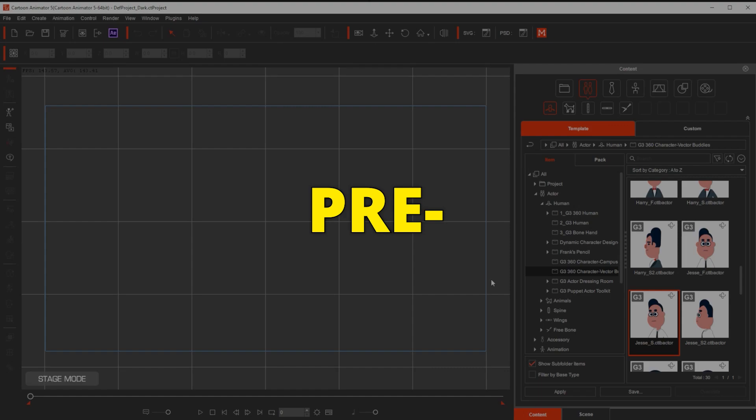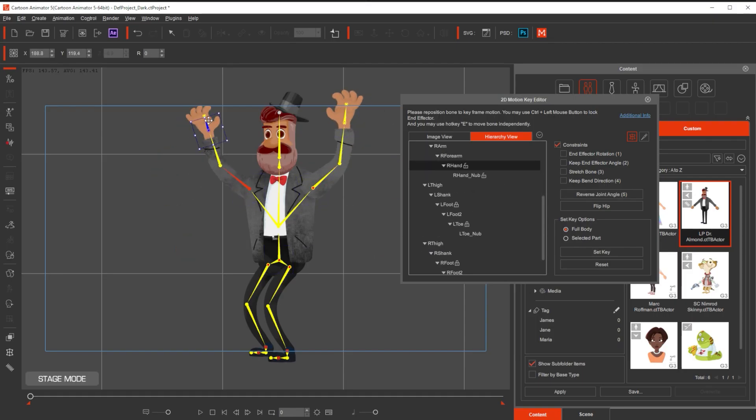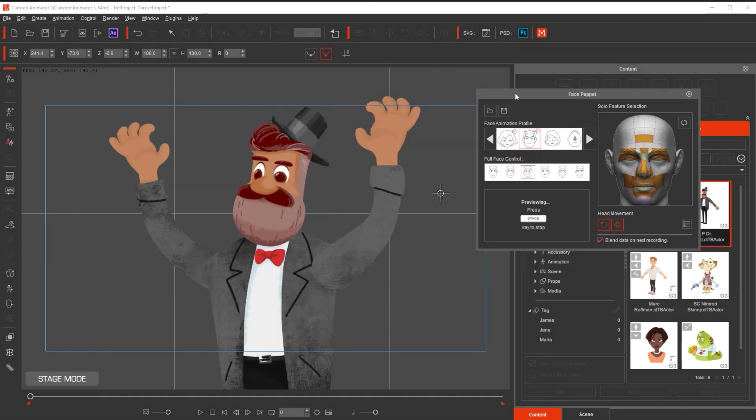Level 4. Feeling confident? Let's dive into pre-made rigs. By mastering this level you will be able to create incredible characters just like Lucky Planet.